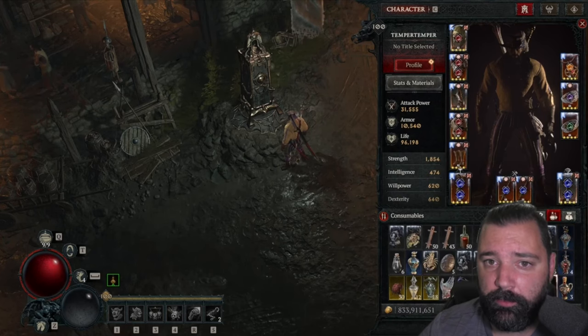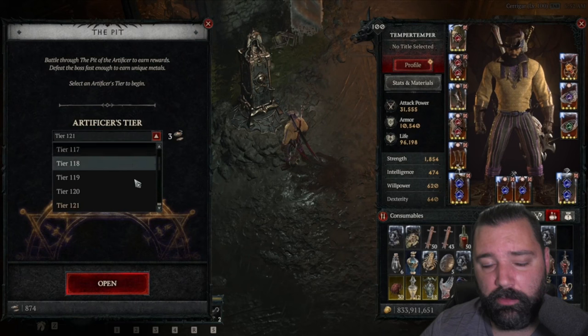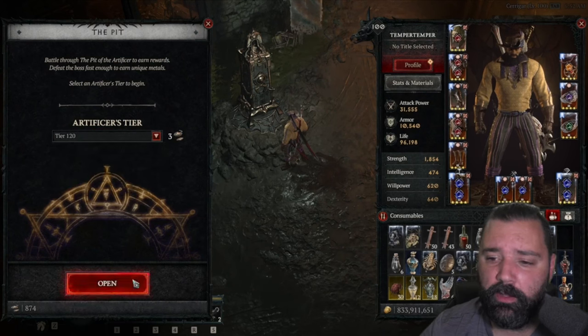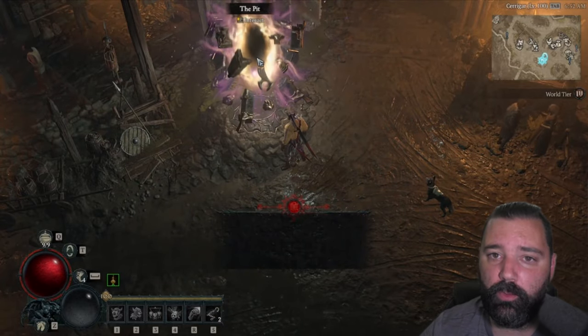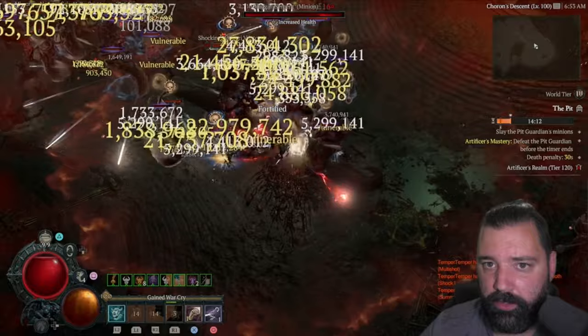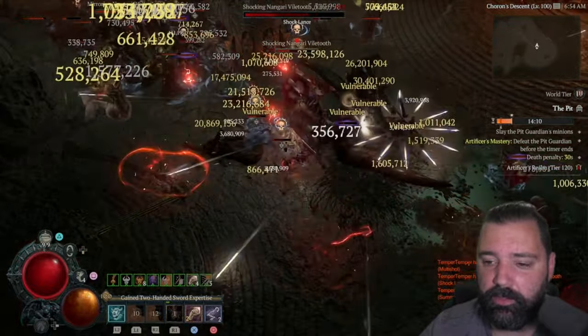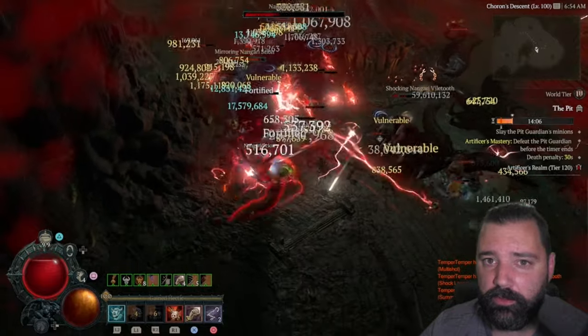First thing we need to do is establish a baseline. For a bash build — I'll leave a link to this build in the video description along with anything else used in this video — I'll be running the elixir of holy bolts in all of the rifts, and they will all be tier 120. Clearing out the trash in any of the pits is really easy; this is just a build that excels at that, and it didn't vary regardless of which setup I used.